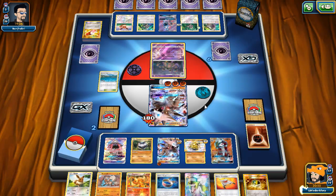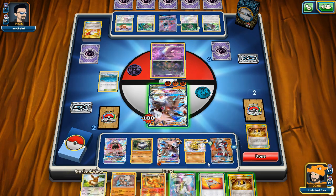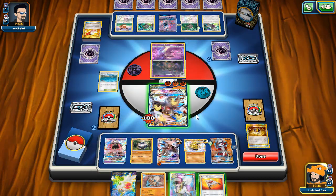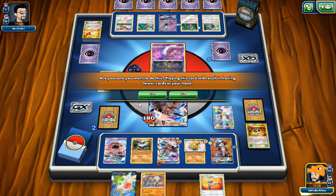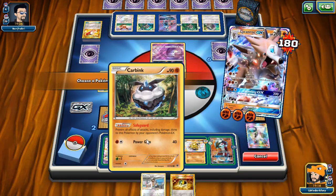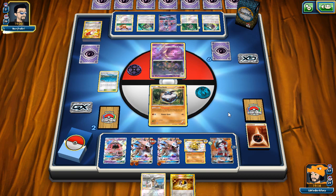We put a Choice Band on Lycanroc and use Ultra Ball to grab Shaman, discarding Flareon and Eevee that we no longer need. We consider using N but decide not to. Opponent is close to being decked out. We retreat into a second Carbink to keep building energy. He hasn't taken a prize yet — he might still have an energy in prizes somehow. Another Espeon appears but he might be out of energy.